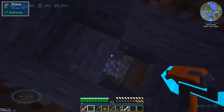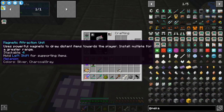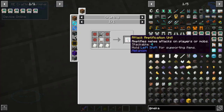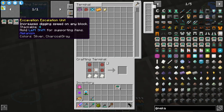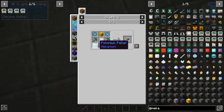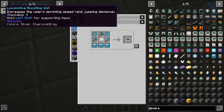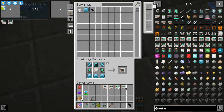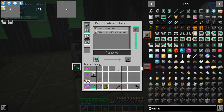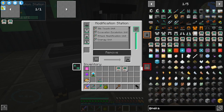Let's see what upgrades we can get for the mecha tool. The attack amplification unit increases melee attacks and stacks to four. Excavation escalation increases mining speed and also stacks to four. Silk touch is extremely useful but relatively expensive because it needs polonium. I'm not going to make the vein mining unit because we already have vein mining in this mod pack. Locomotive boosting increases sprinting speed and jumping distance — I'll make two of them for now. I'm also adding energy units — eight of them — so this tool will hold more RF than my entire battery.